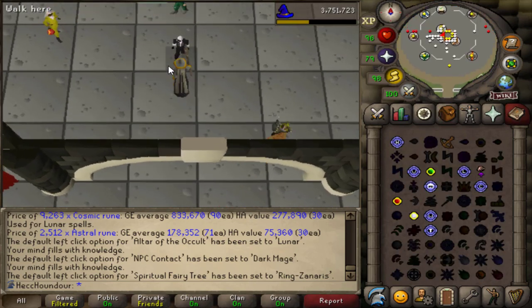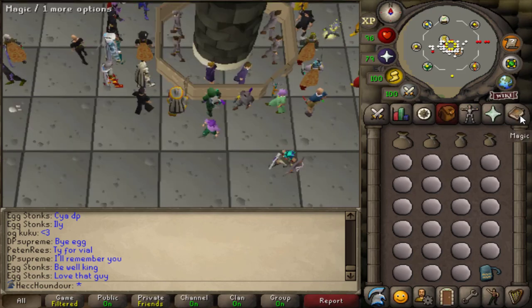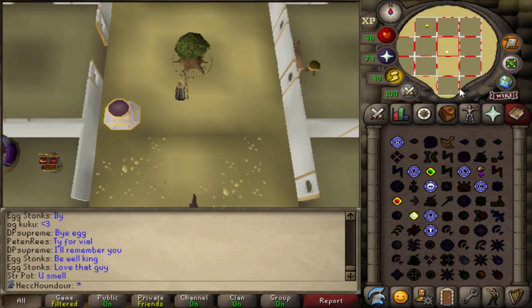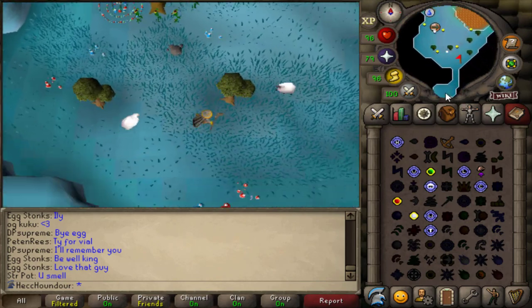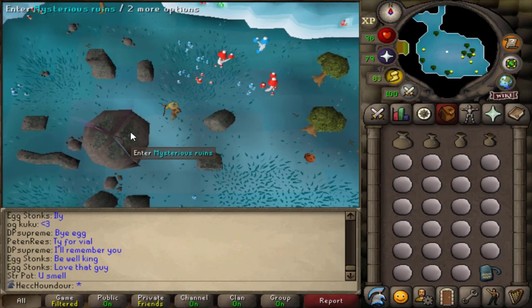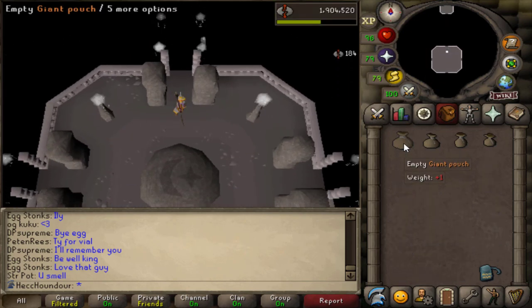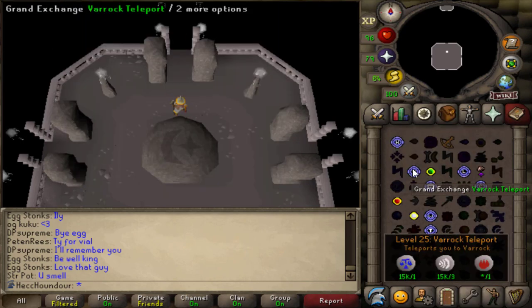To start a run, I'm going to bank at the GE and fill all my essence pouches. Then teleport to Mudkip's house and use the fairy ring to Zanaris. Then I just run to the altar. I can use the highest level agility shortcut here, which saves a lot of time. Since I have the cosmic tiara attuned to my hat, I can just click to enter the ruins. And then I craft the cosmic runes and teleport to the GE to bank and repeat.